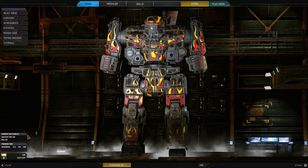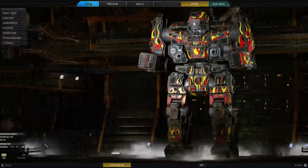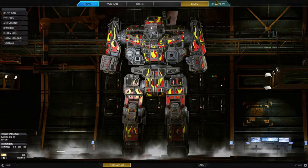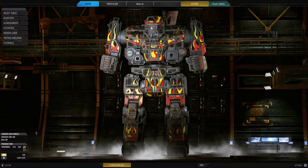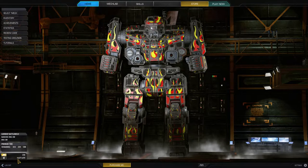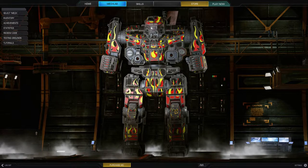The last thing of note on the Home screen — also visible in the Mech Lab — is what mech you currently have selected. If you hit the Play button, this is the mech you'd be dropping in. You'll also see remaining premium time, Credits, MC, and C-bills. Fun fact: that's actually the most C-bills I've ever had, so yay me.